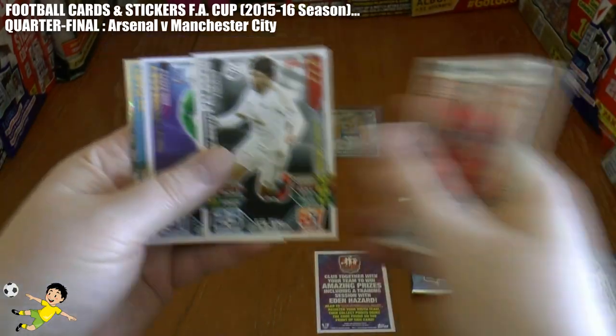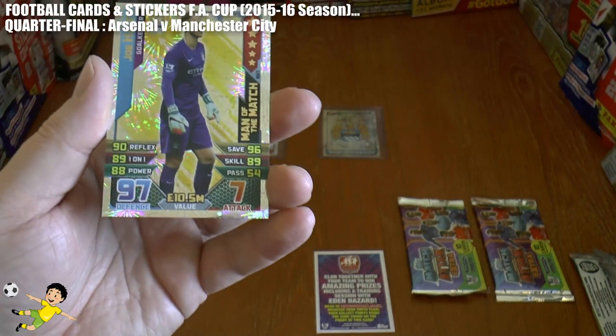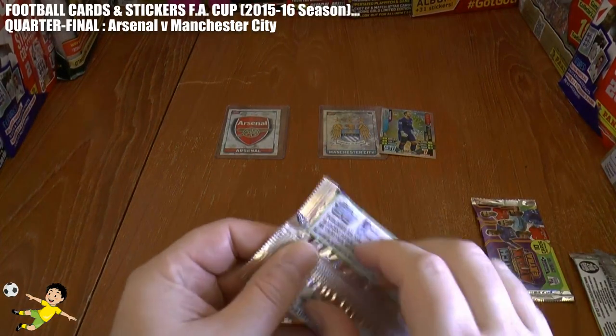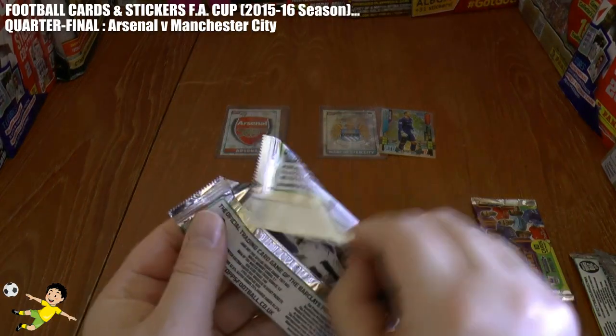Looks like it's going to be very closely contested, but Joe Hart has struck first there, as you see - the man, the match card for Manchester City. That makes it Arsenal nil, Manchester City one.